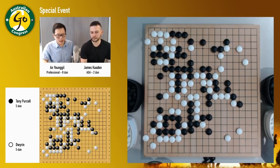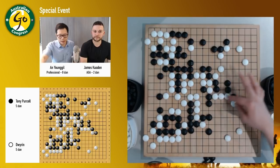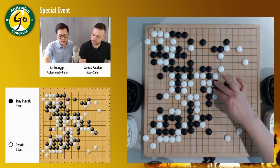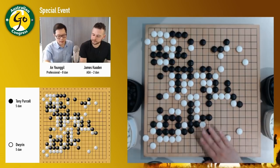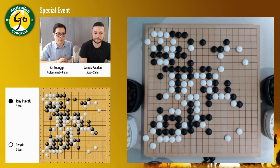But this is the only weak group for black, so it's pretty hard for white to gain something by attacking. It looks like if black can settle that group quite easily, then it might be difficult for white to counteract the balance in territory. Like as a result, black's kept here, and the fighting afterwards was quite good. Even if white lived inside, it's actually — so black's done well.